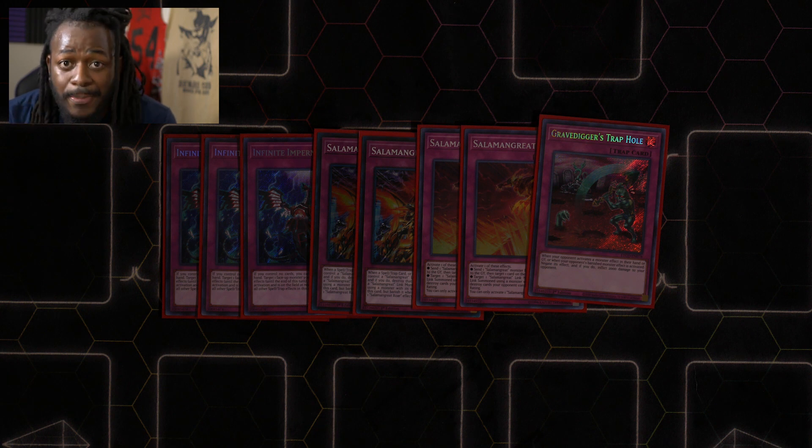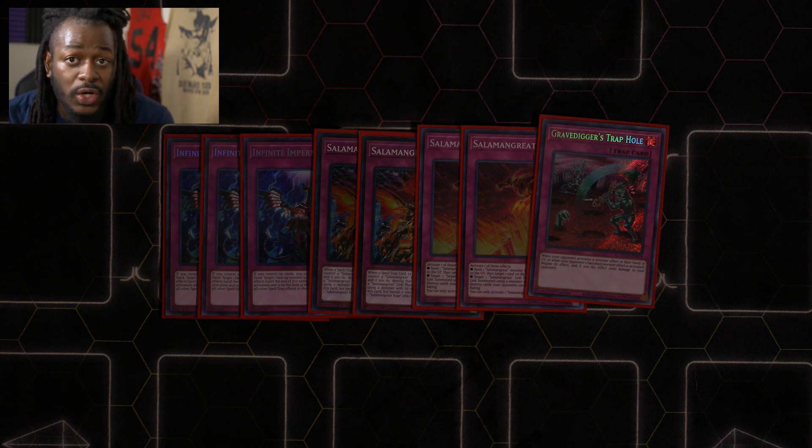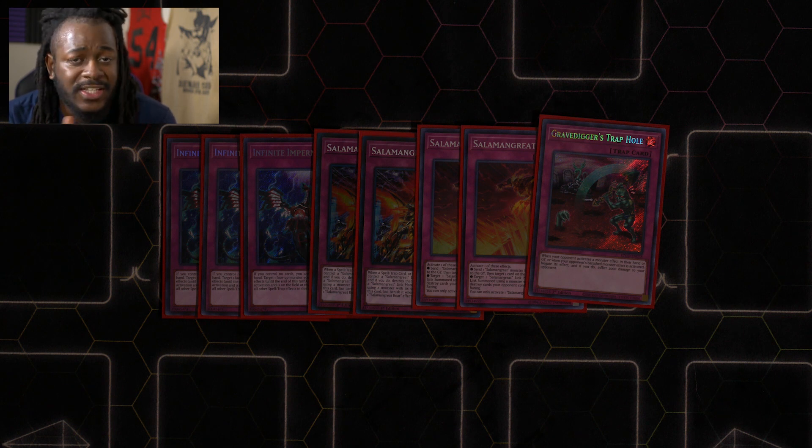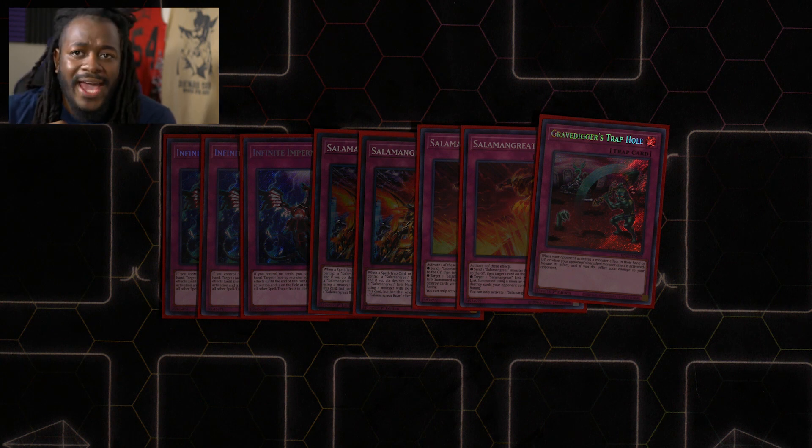Gravedigger's Trap Hole provides disruption against hand traps and another form of disruption on your opponent's turn. It's essentially free with Parallel Exceed since that's just two Level 4 monsters to your side of the field, allowing you to continue your plays. If you can't afford Gravedigger's Trap Hole, I'd recommend playing another copy of Salamangreat Rage. Since losing Mirage Staglio, the deck lost some consistency in reaching Jack Jaguar or key cards. More copies means you might open one in hand, and Pot of Desires becomes more valuable.